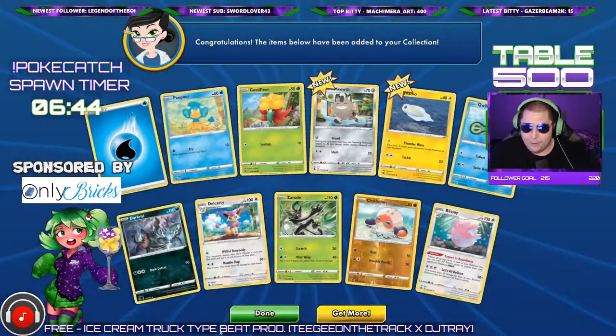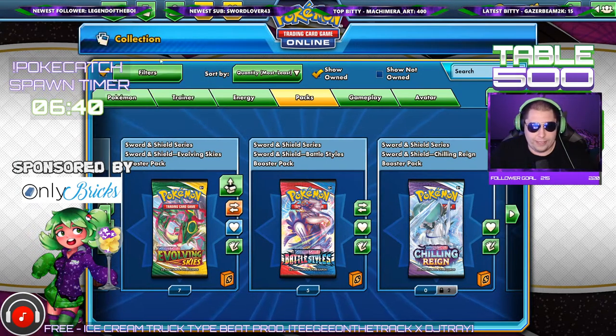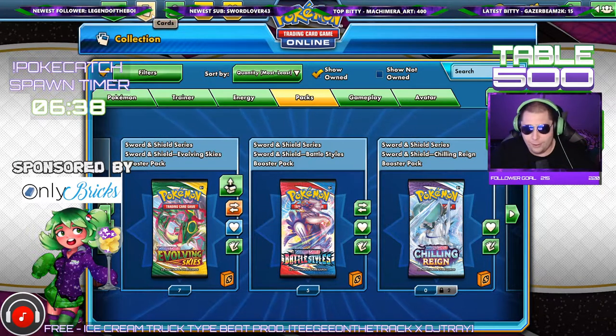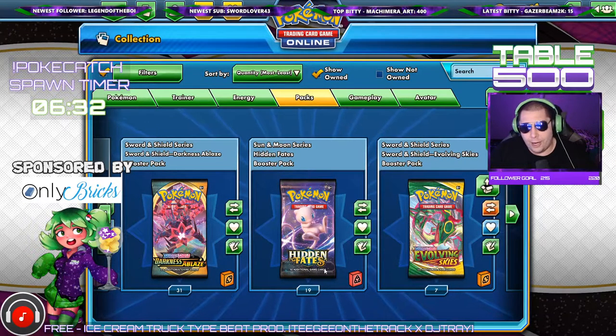Decent pulls there for the first pack opening of the new set. We got Breedin Vmax, Braylan V, Tyranitar V, and Boltund Vmax — four hits out of 15 packs, not too shabby. That's gonna do it for today. If you enjoyed it, hit the like button, subscribe to the channel. If you want to see me live you can catch me over on Twitch, link in the description. Until next time, I'm Derek for Table 500 — see you in the next one, peace.